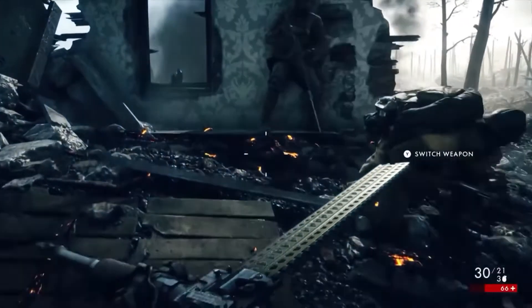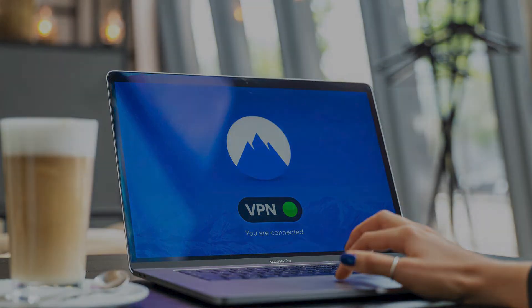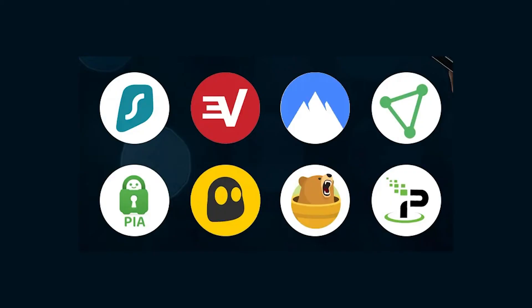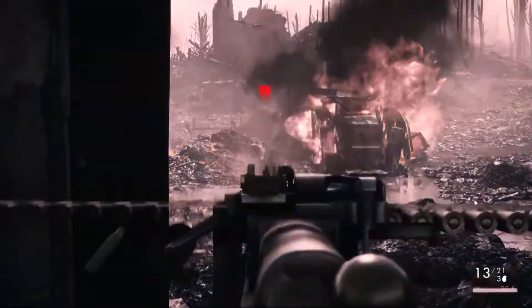Next, use a VPN. When you can't access the EA server in Battlefield 1, use a virtual private network. If your region's server is down, a VPN can get you connected to others. Several VPN services are currently on the market, so choose the option that best suits your needs.